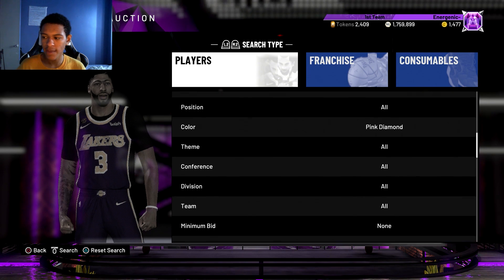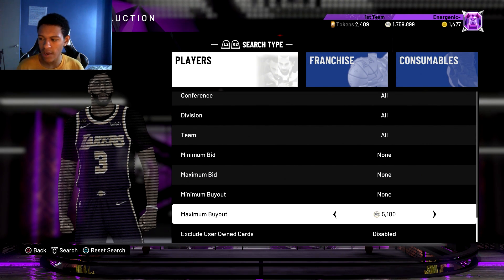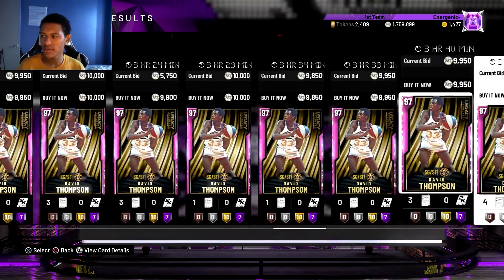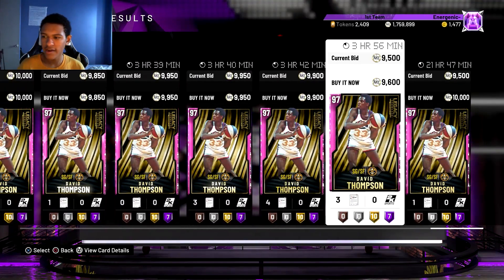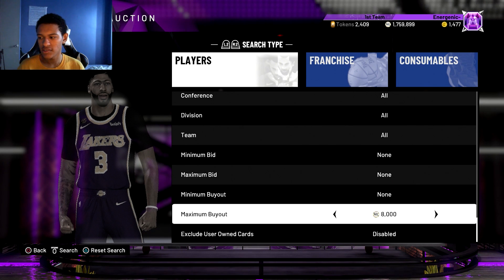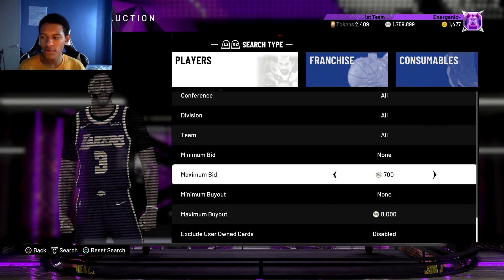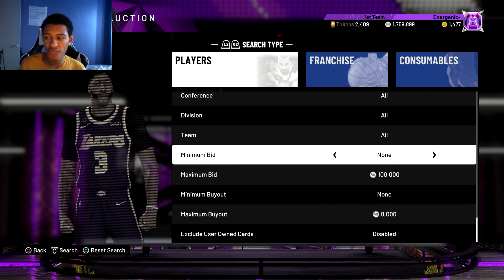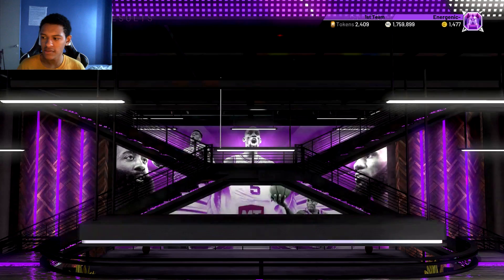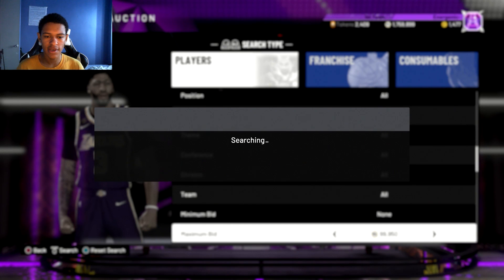Go to color: pink diamond, then find the cheapest pink diamond on the auction house — which is probably David Thompson. I don't think he's on the boards anymore, so let me check the price. Looks like 9,950, 9,850... 9,600. The cheapest David Thompson — I would set my max buyout to around 8,000, and then set my max bid to 100k. You always want that max bid at 100k when using these budget filters. So: pink diamond, 100k max bid, 8,000 max buyout.